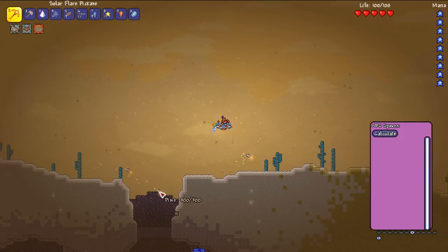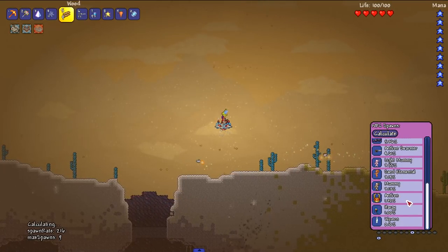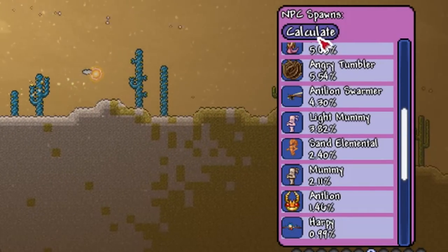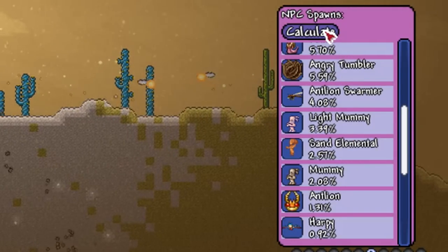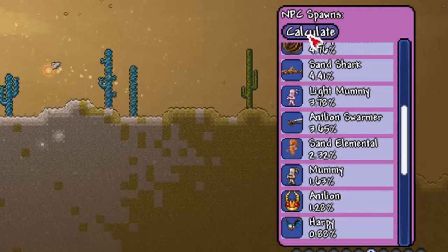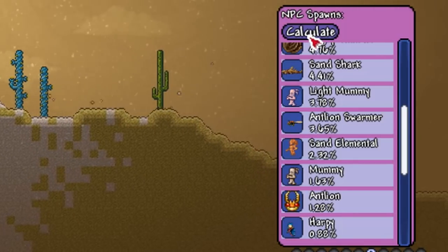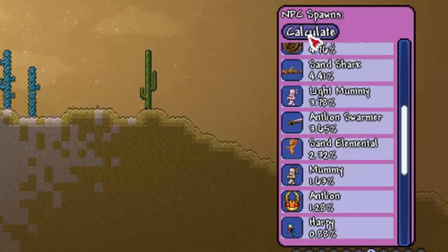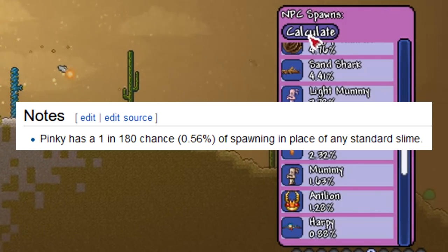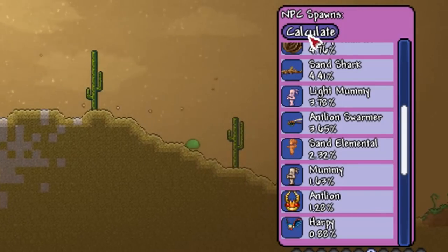Here we are in a Hallowed sand biome during a sandstorm, checking the Sand Elemental spawn rate: 3.19 percent, fluctuating in that 2.0 to 2.5 range, even dipping to 2.39. Definitely believable — I do have trouble finding the Sand Elemental during sandstorms. As for Pinky, I didn't show it off because its wiki page actually has a listed spawn ratio: a 1 in 180 chance, 0.56 percent, of spawning in place of any standard slime.